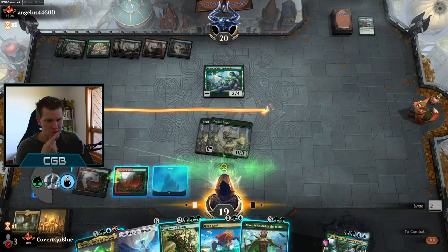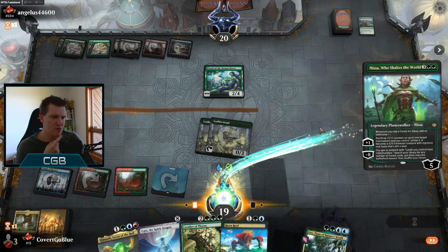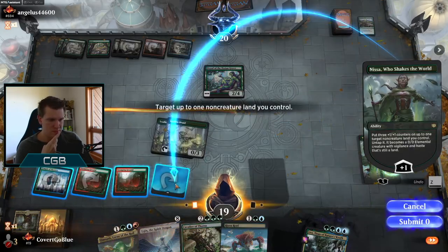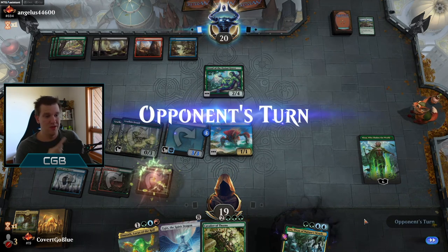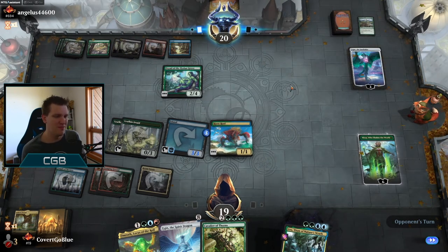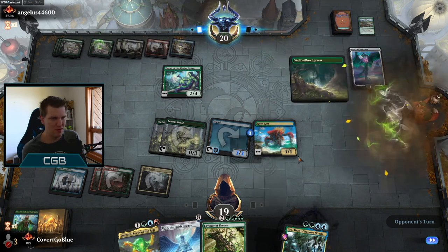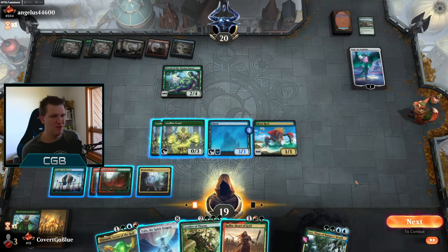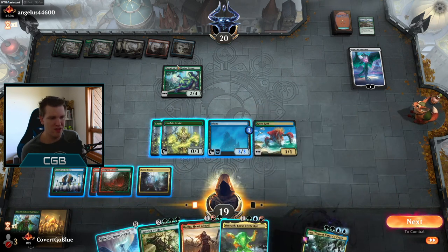We untap the Island, play Risen Reef. Looking good. What does their deck do? Ugin the Ineffable — bye-bye Nissa. Do we still have a ton of mana thanks to Leafkin Druids being turned on? We'll fill a Haven. They might be an Ugin deck of their own, maybe they play Golos, and that's why they have all the colors. But do we play our own Ugin? We have five Elementals now, so the Omnath definitely kills the Dryad. And then we can play Cavalier. I guess that's better than playing Ugin — we don't need to wipe our own board.